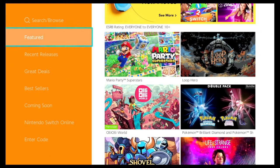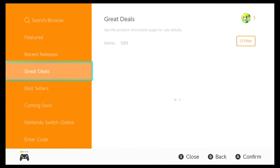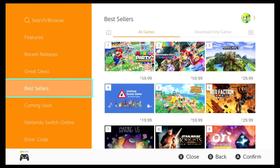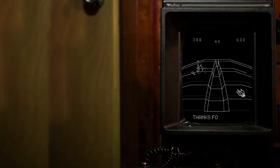So there you have it — five great co-op games that you can only get on the Nintendo Switch eShop. If there are any others that we didn't mention, let us know in the comments. Thanks for watching!